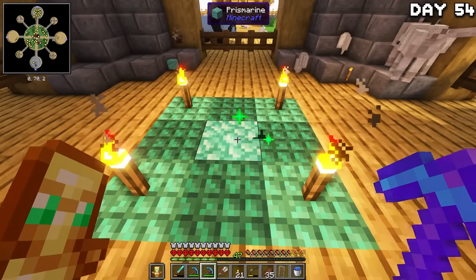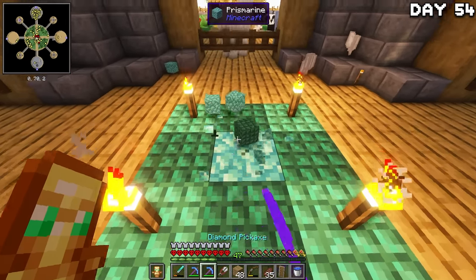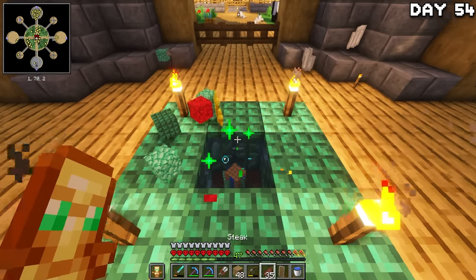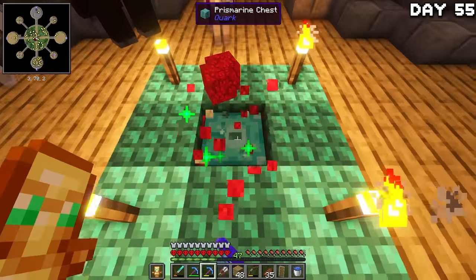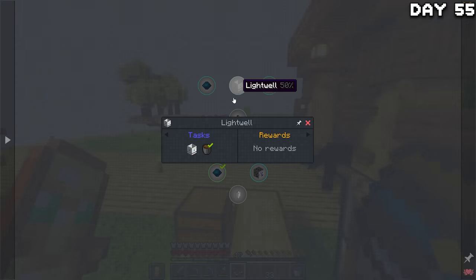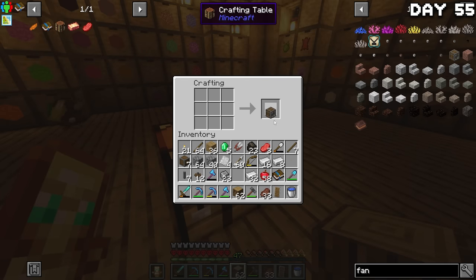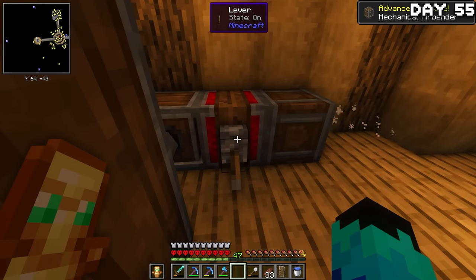Surprisingly, this ocean phase started out very nice and calm and continued so throughout. This was probably the best phase we've had so far — I really want to make an aquarium and it kept giving me exactly the blocks I wanted with absolutely no guardians. Until morning of day 55 when the phase was over and we were in the bee phase. I spent most of the day going through and dealing with quests since I hadn't been keeping up with them.